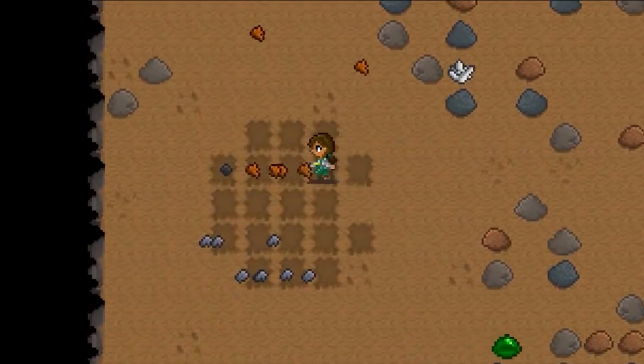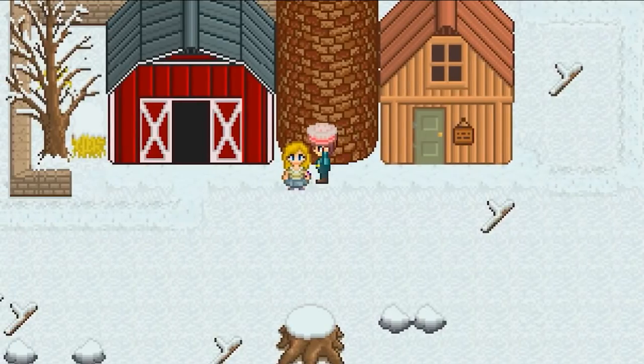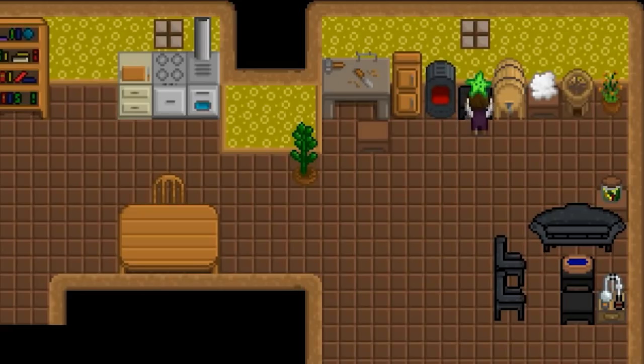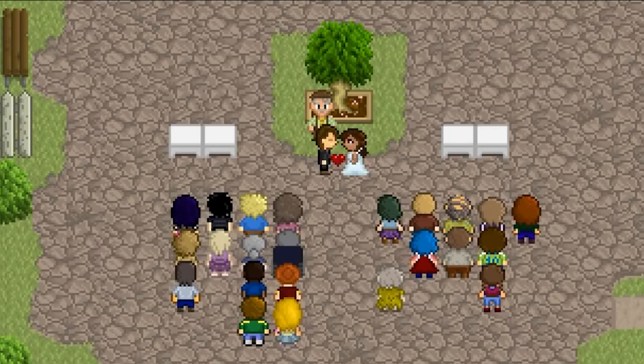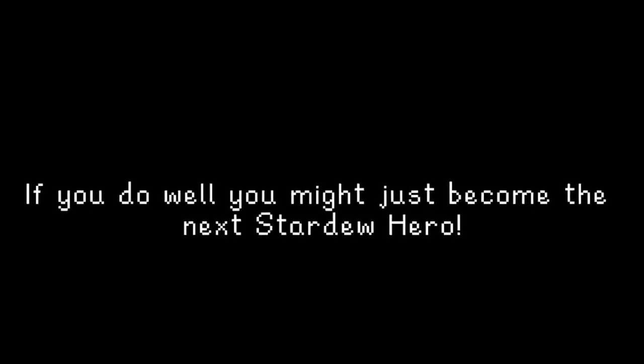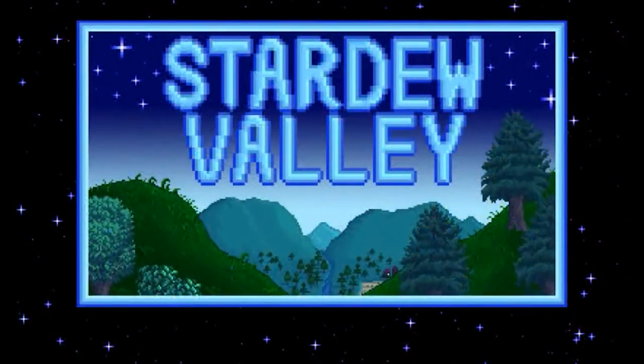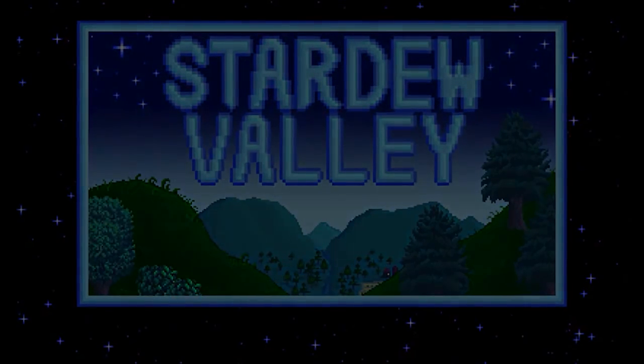A few more things to note: the sprites are obviously different, and there's a crafting system where it looks like you have a chance to fail at crafting something, which is interesting. We can also observe the marriage scene and see some old NPCs we don't recognize. Most interesting of all is the old cutscene where you go head-to-head against your rival, where it decides who wins and loses in Stardew Valley.